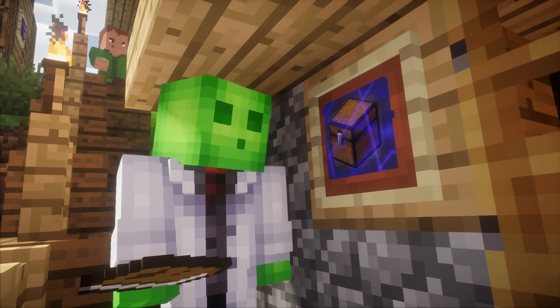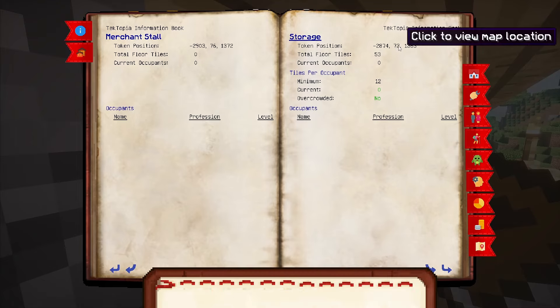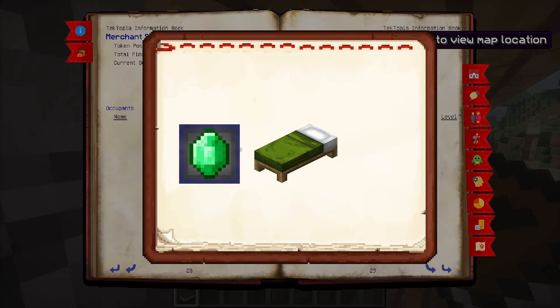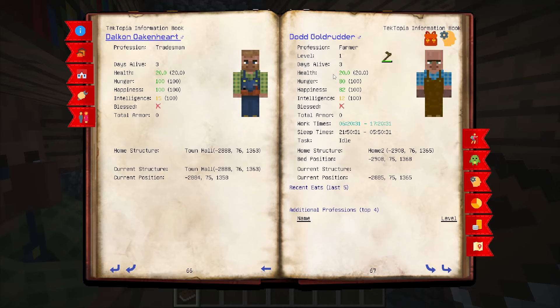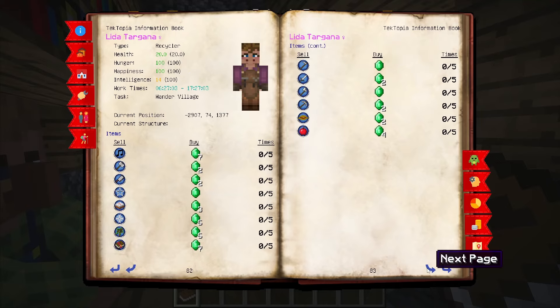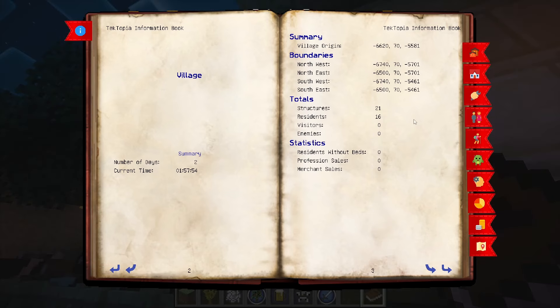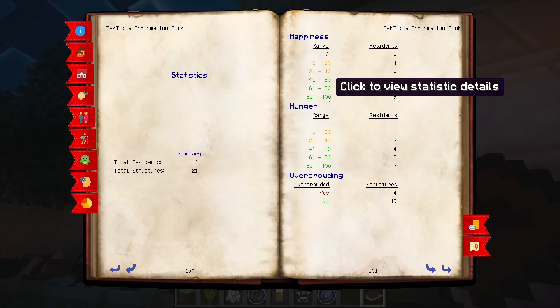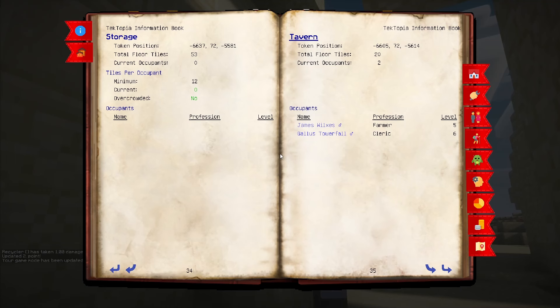Through a book, players have the ability to view information about a TekTopia settlement, from interacting on structural markers, beds, or villages. The TekTopia book highlights a simple and thorough overview of the village, detailing its inhabitants and their occupations, logging any passing visitors or enemies, as well as outlining its buildings, geography, and economy. Whether it's checking on the village's size or determining the satisfaction of its residents, TekTopia Information brings a quick and handy process to better manage a TekTopia village.